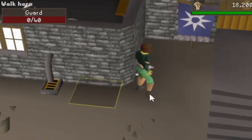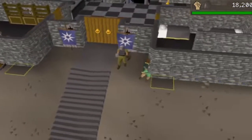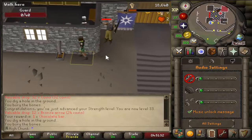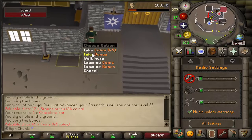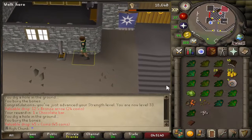Coins again. Kill number four. I don't know how long this Warhammer is going to take, but I'm just going to sit here and flinch these guys until I get at least one of the drops I need. I am hoping to get the Warhammer first, because then I can move on to the soldiers and get a better training weapon.